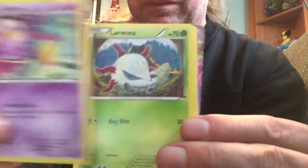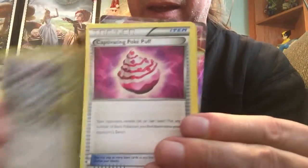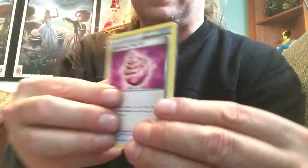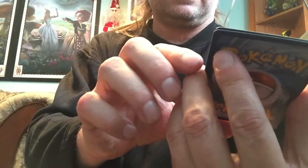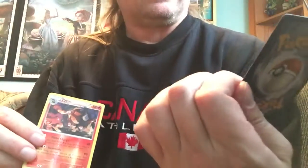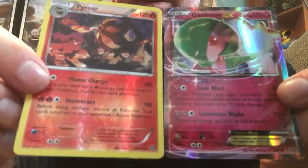From the Steam Siege pack we got: Ponyard, Drifloom, Arvesta, Apom — there's something real shiny at the back — Lampent, Clang, and a Trainer called Captivating Pokepuff. Our Reverse Holo is a Pyro — yep, that's a rare, so there's a good one. And a Gardevoir EX is our extra card, so that's awesome.